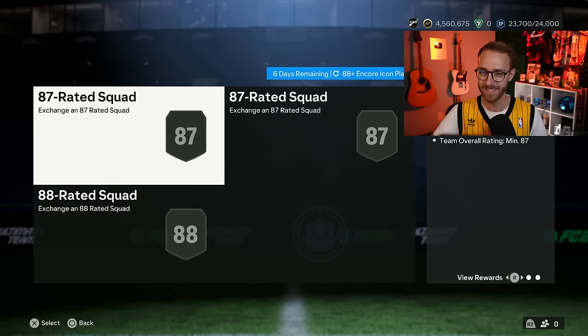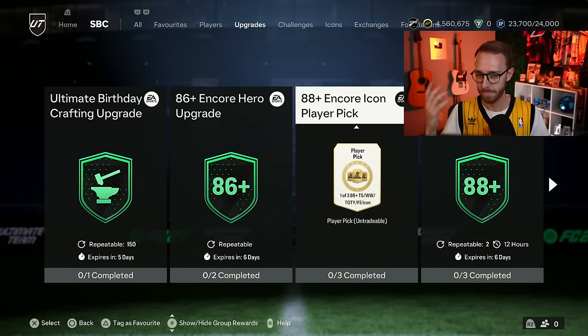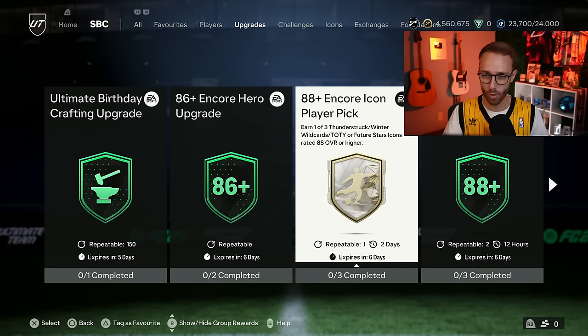The Encore Icon player pick is the exact same one that was expiring yesterday on Sunday — they basically just refreshed the SBC. 87, 87, 88 rated squads. Nothing too fancy there. The same icons are packable from it, and it's still a one of three.